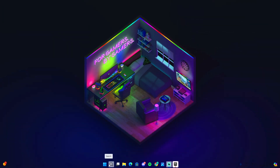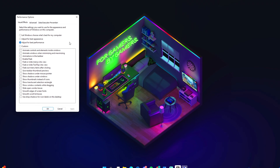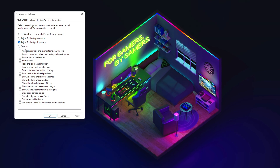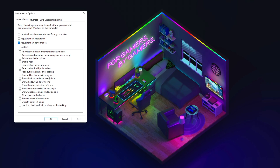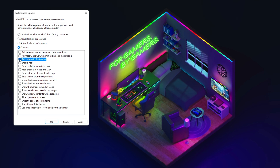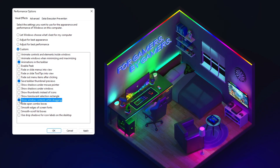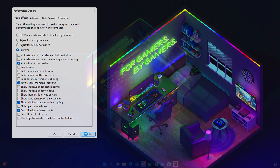Go to the search bar and type 'Adjust the appearance and performance of Windows'. Your setting is probably on 'Let Windows choose what's best', but switch it to 'Adjust for best performance'. Everything will be unticked, but re-enable: Animations in the taskbar, Save taskbar thumbnail previews, Show window contents while dragging, and Smooth edges of screen fonts. Then click Apply.